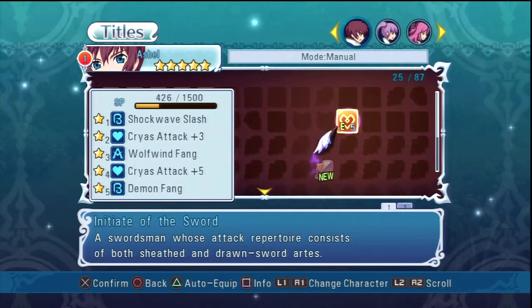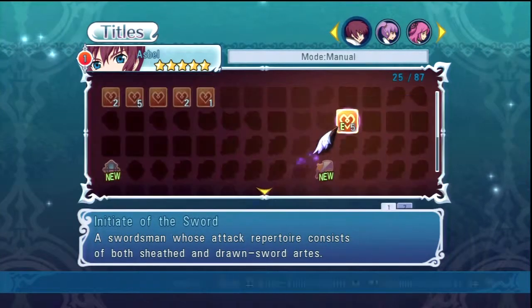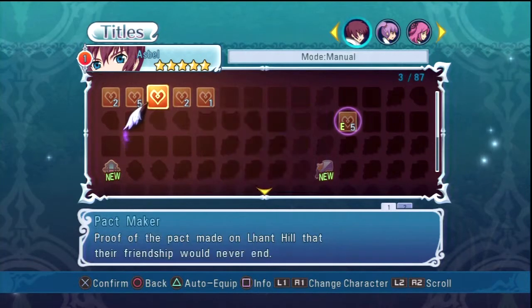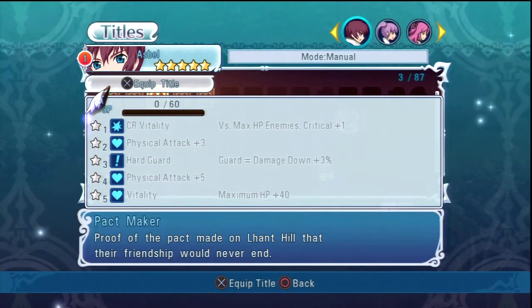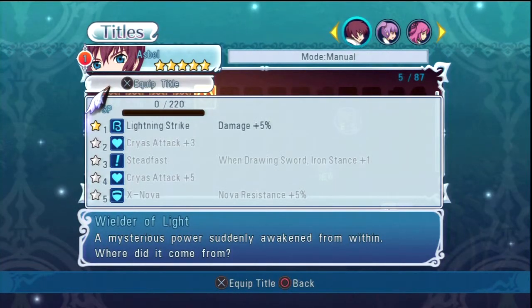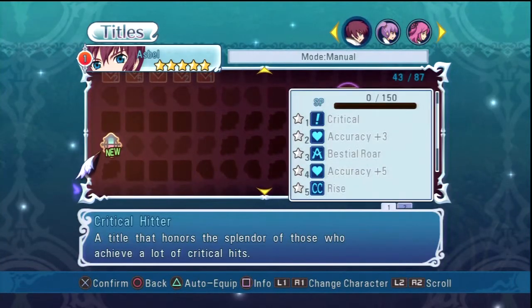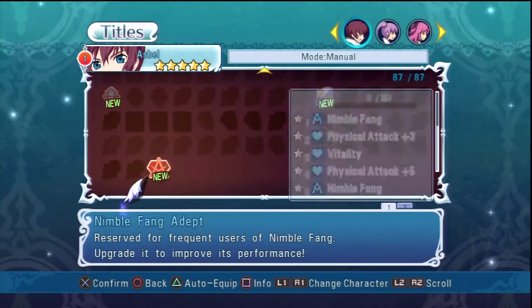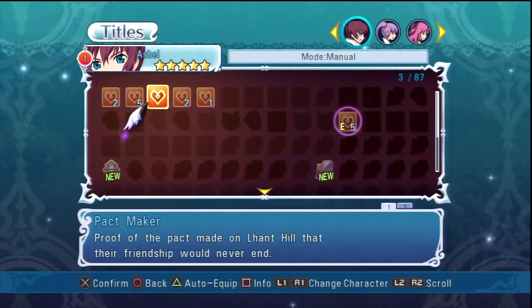I've already mastered this — why is it still gaining SP if I've already mastered it? Let's see our vitality. Hard guard: if I guard, damage goes down three percent, and more health — I might put that on. Wing crush, learn art — probably should finish that up first. Bonus for lightning strike if I keep learning more of it. There's critical hitter, attribute explorer, nimble fang adept — let's do this one.